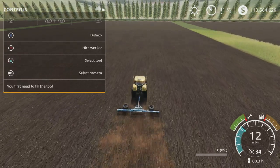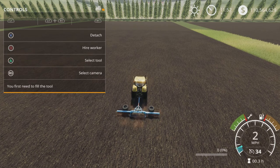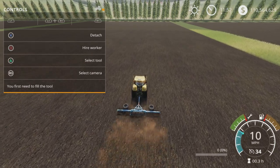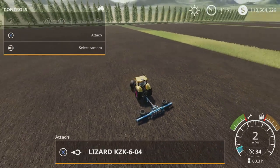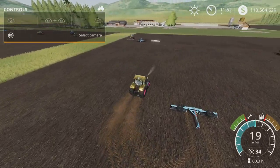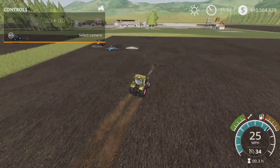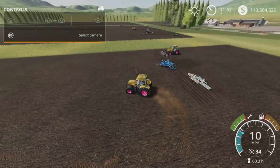It still cultivates when off. It does give you two states of fertilization combined with cultivation — which is why the KZ604 Lizard has become my favorite tool of choice.